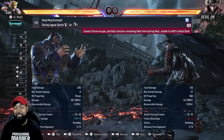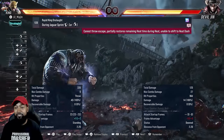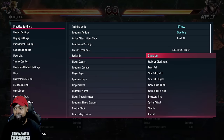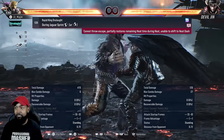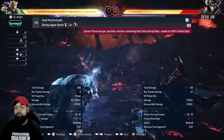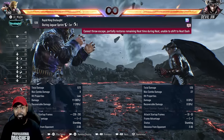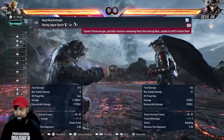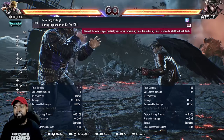It actually shows up as a punish — that is crazy. It's also really good because of the damage: 45. It leaves them right there, so alley kick is pretty much guaranteed. Some characters can side roll it to the right — Devil Jin can. I would just go for a single alley kick because if they side roll and it whiffs, they don't really get too much, so you're still pretty much safe.